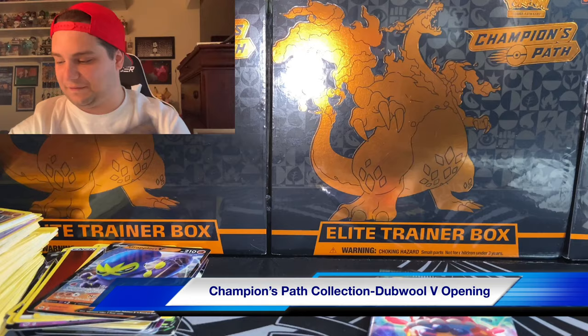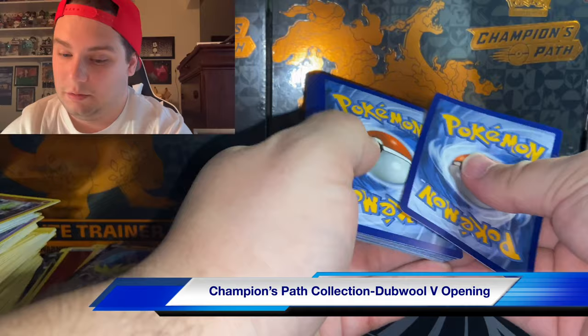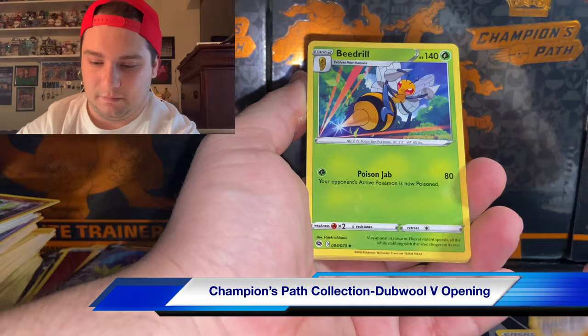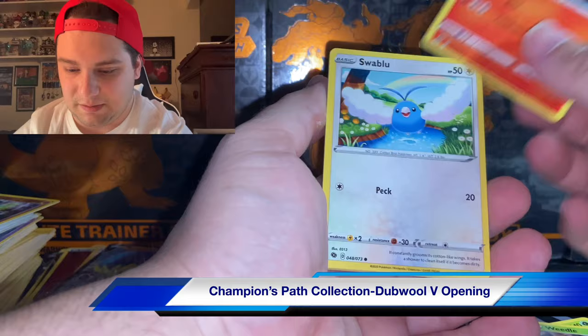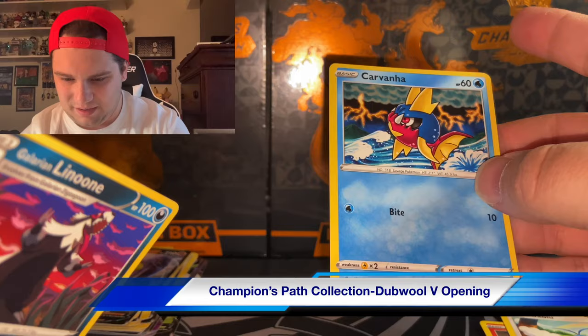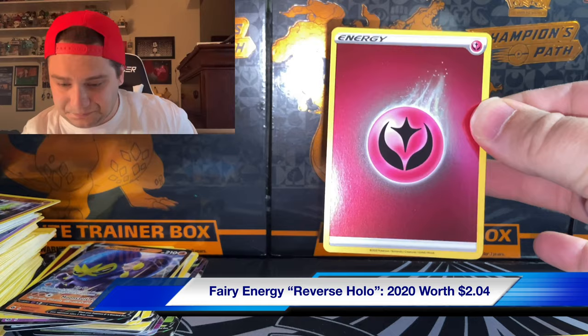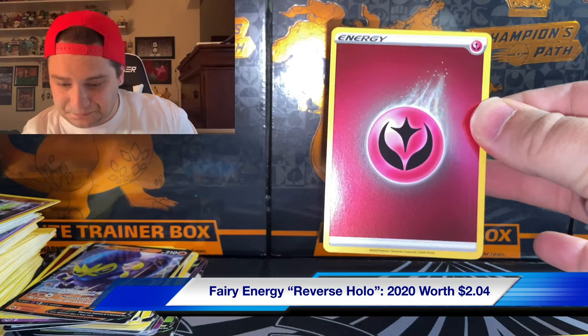Odds are this is probably just going to be a basic one. If that's the case I'm literally just going to go into the case and grab a stack of Champion's Path packs. Beedrill, Turf Field Stadium - that's ironic because that was the card that came with the box we just opened. Wow, the centering on this is horrible - it's so far off to the top right. I'll put that to the side, might actually get that graded just to see.